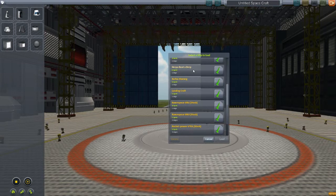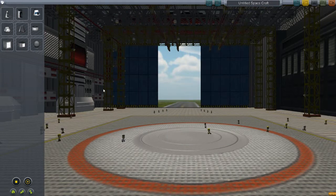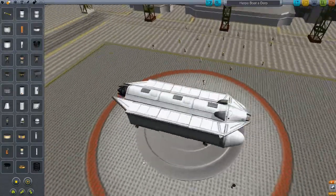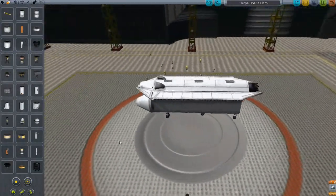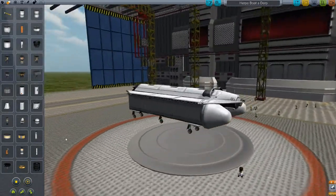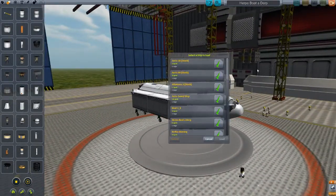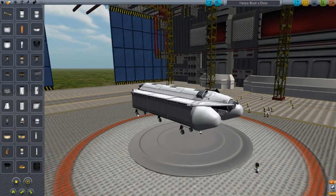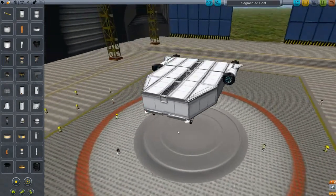Herpa Boater Derp. What was this one? I can't remember this one. Herpa Boater Derp. Okay. I can't remember using that one, but that isn't the one I made earlier. Segment Boat — this one. This probably isn't going to go so well, but here it is.